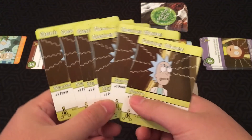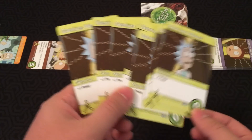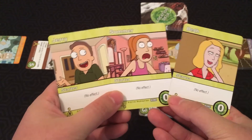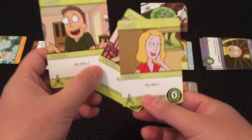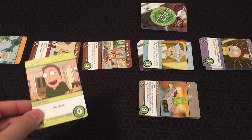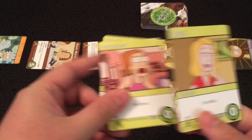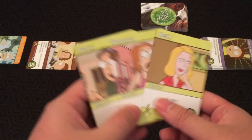Everybody starts the game with seven Genius Waves cards, your typical plus-one power cards. But in this game you actually have three different characters as your vulnerability cards. These have no effect like normal, but depending on other cards in the game, if you play a Jerry, sometimes another card will have an effect that affects that Jerry. Or if you play a Beth, and so on. So depending on your strategy, you might want to actually keep these in your deck if you have cards that go well with them.